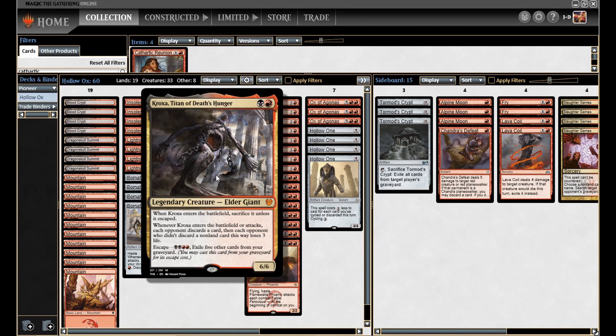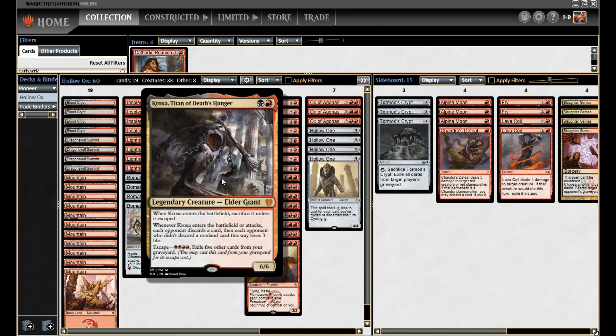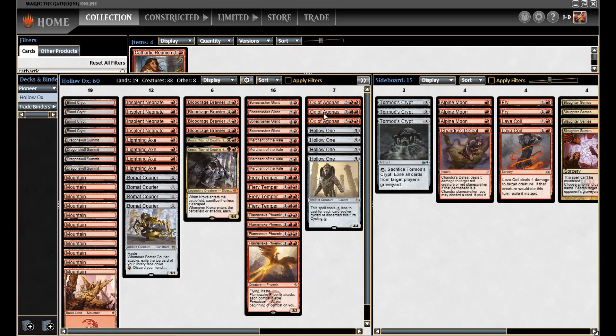Kroxa is similar to the Ox — another Theros Beyond Death card. The escape cost is a little more mana-intensive but less card-intensive: double black, double red to escape it, but only requires 5 cards instead of 8 like the Ox. So it ends up being kind of the same — a little more difficult on mana but doesn't require as many cards. But it's a 6/6, and when it enters the battlefield or attacks, your opponent discards a card. And if they did not discard a non-land, they lose 3 life. Pretty powerful threat. It is legendary though, and it does require black, which I'm just splashing lightly. So I only included 2 of it and went heavier on the Ox.